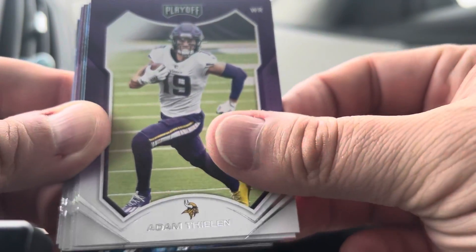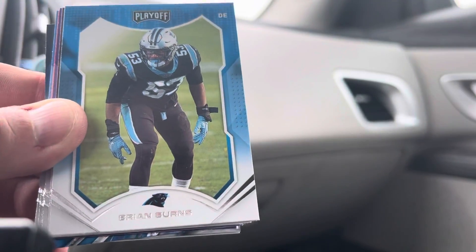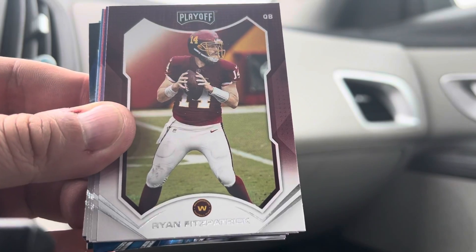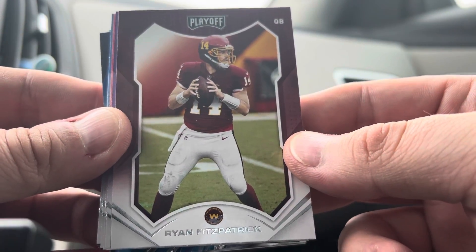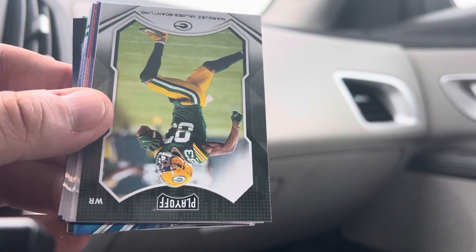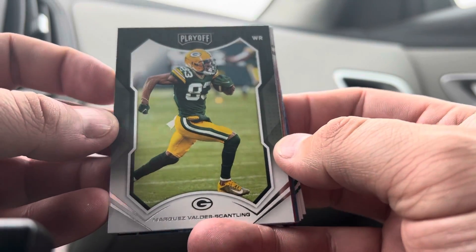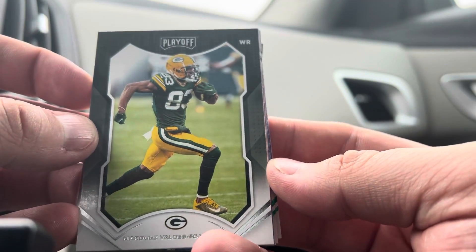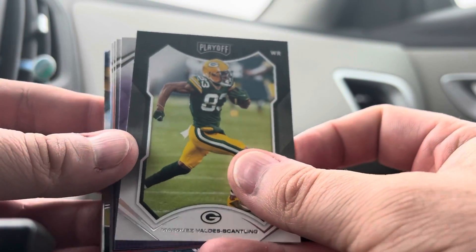Adam Thielen — good wide receiver. CD Lamb. Brian Burns. Ryan Fitzmagic — I don't think he's signed anywhere right now. And another newest member of the Chiefs: Marquez Valdez-Scantling. Excited to see what he can do in their powerful offense.